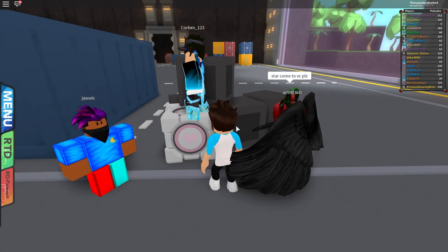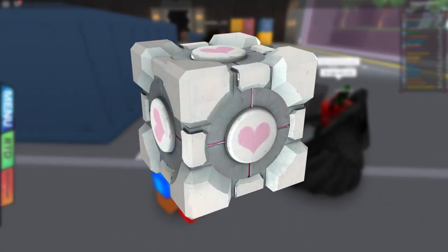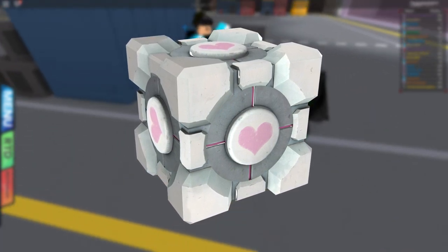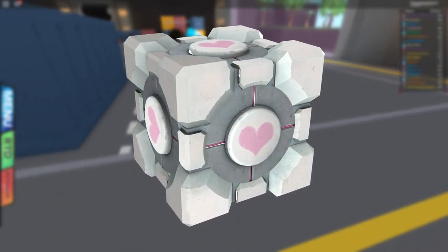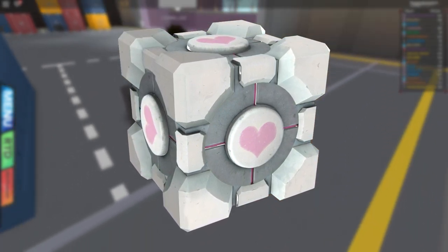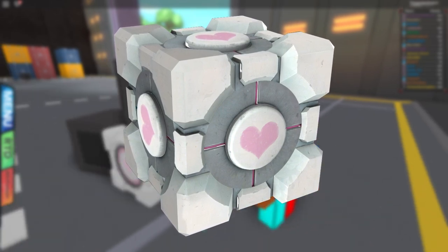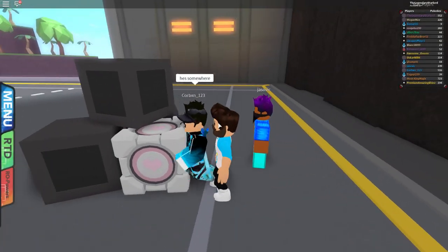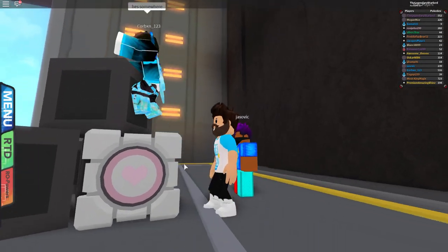This is actually the Companion Cube from the Portal games. If you guys have never played those, they're personally one of my favorite game series I've ever played because I love puzzles and platformers. It's like a first-person platformer puzzle game where you get this cube to look after and it's meant to be your friend. Lando and the team decided to throw this in as a little easter egg and it looks extremely cool.